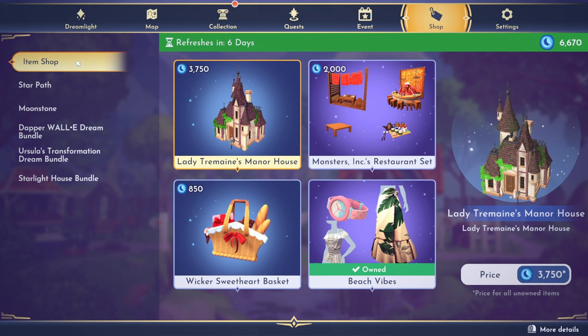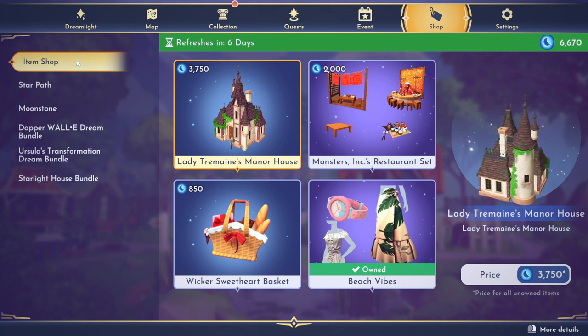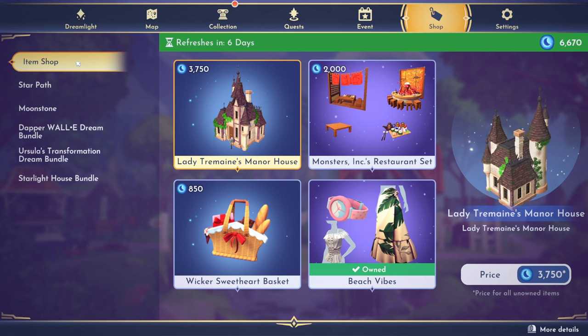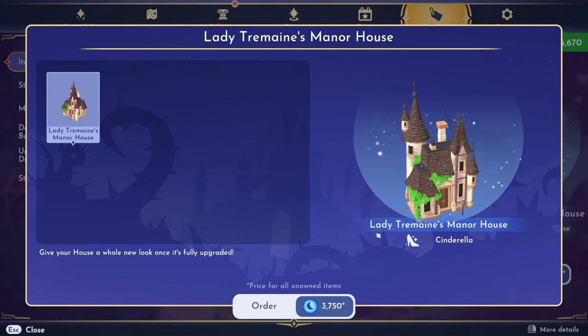All right, you guys, this week is super exciting. I'm so thrilled to be able to showcase these items for you. So we have a house skin — Lady Tremaine's manor house — which I don't think I saw on any of the lists of leaked items before this update. I'm really excited about this because you guys know that I love this style of house skin. Lady Tremaine, if you don't know, is from Cinderella — that's the stepmother. It is 3,750 moonstones and it looks gorgeous.